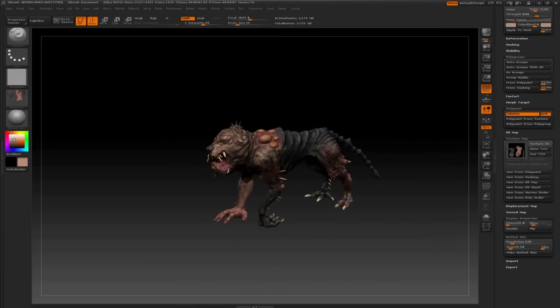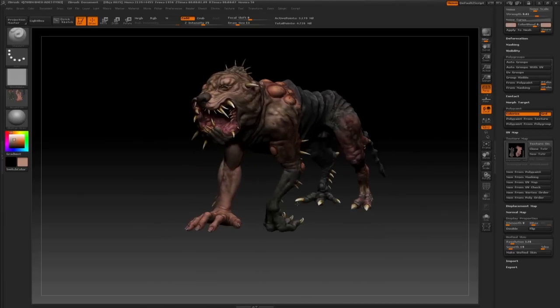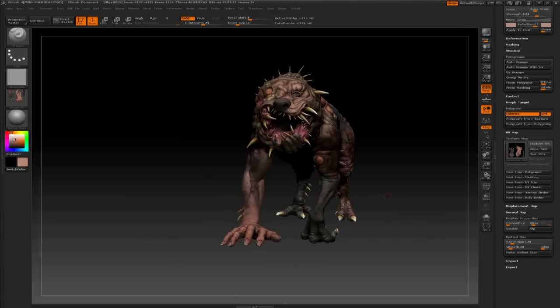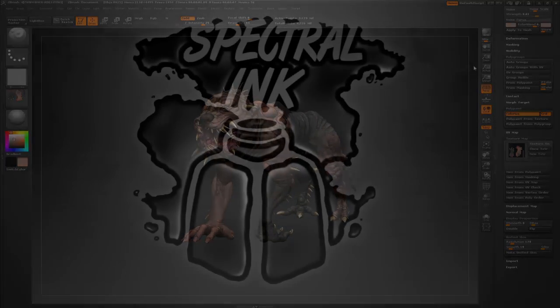And there we go — we got the displacements and the color maps exported from ZBrush. And now we will look at how the displacement maps work in Maya.